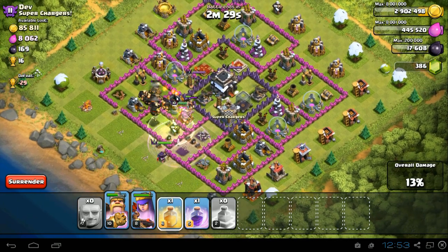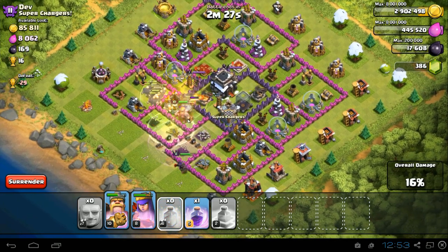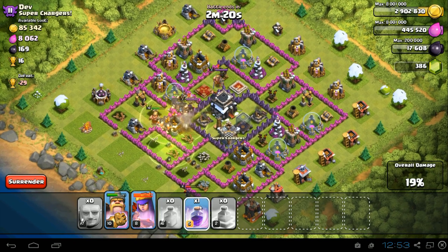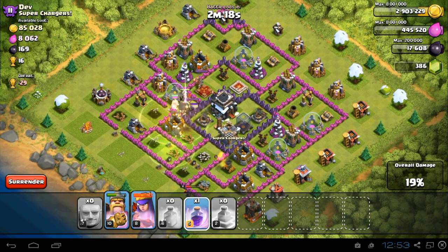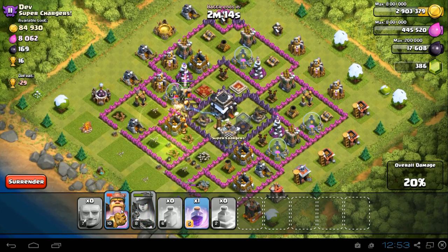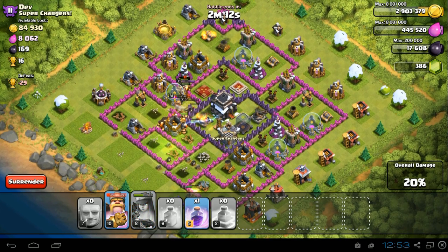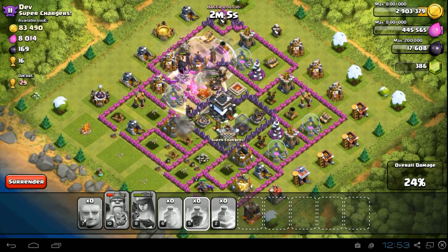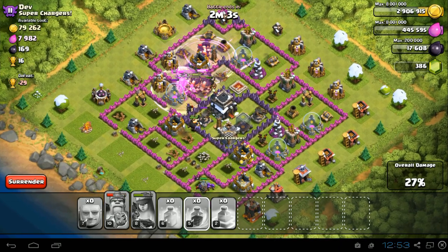I might just put a heal spell right there because I don't really know what's going on over there. They're about to approach the Archer Queen now. I've got one rage spell left. My Archer Queen seems like she's dying, so I'm gonna heal her and use her ability. I just got my King's ability in there too.